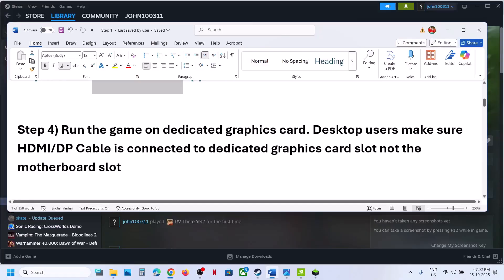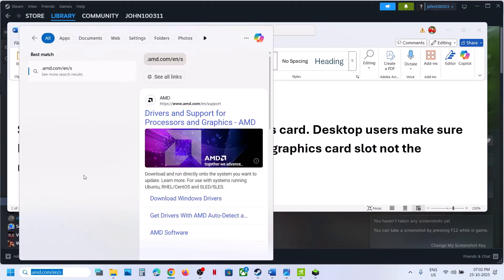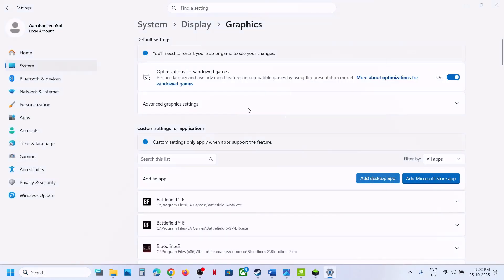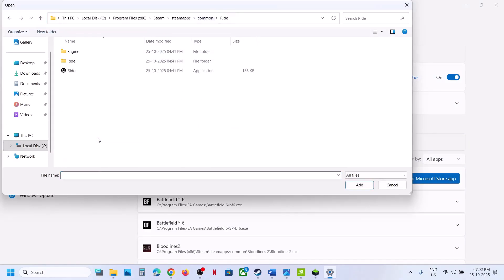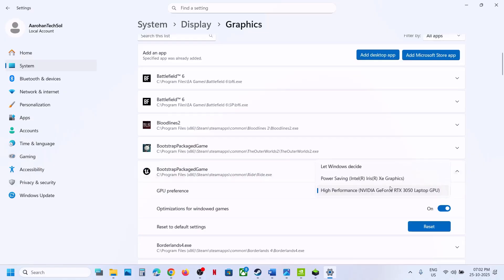Still not working? The next step is to run the game on the dedicated graphics card. Type in Graphics Settings in the Windows search box and click on Graphics Settings. Click on Add Desktop App, go to the game installation folder, select the game .exe file, and click Add. Once the game is added, click on the game and select High Performance — you will see your graphics card.